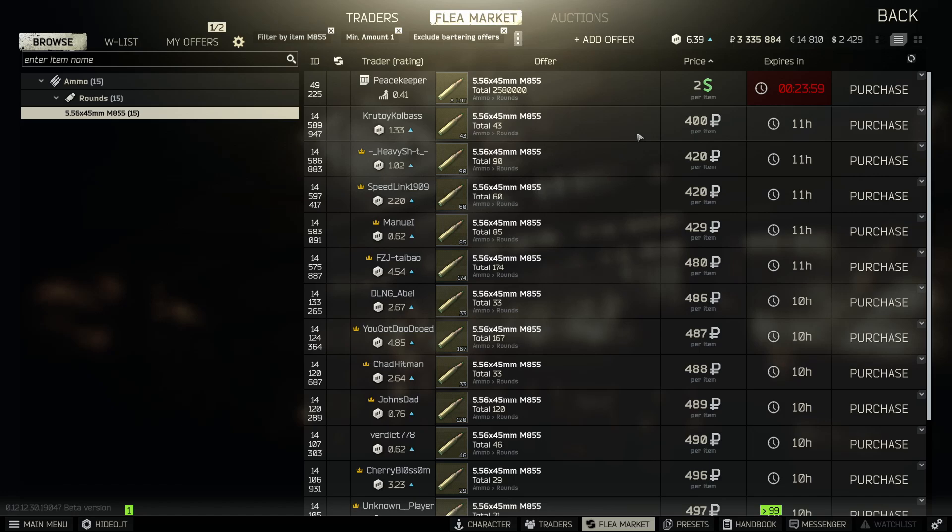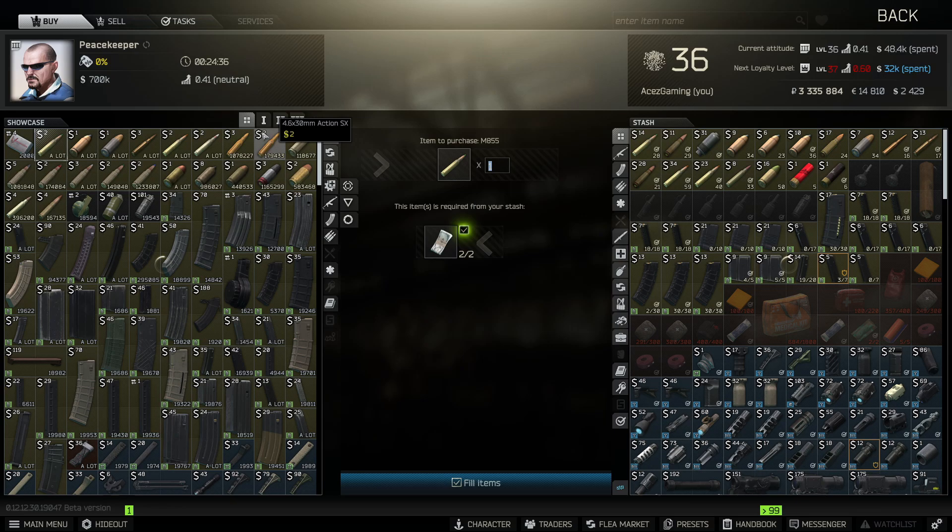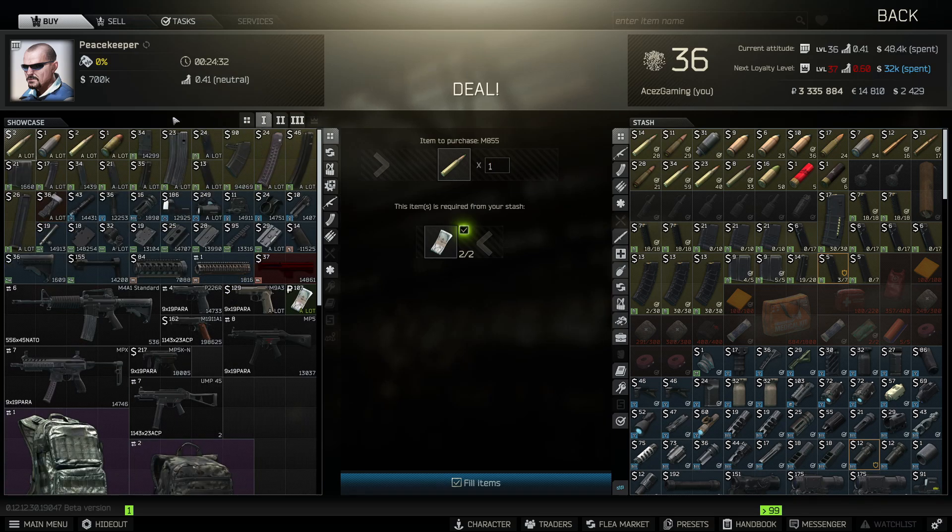Someone will comment 'not everybody has Peacekeeper leveled up yet,' but here's the counter argument: Peacekeeper at loyalty level ONE has M855. And Peacekeeper is not trader-locked behind a task like Jaeger, so you have absolutely no excuse. You can buy USD and purchase M855 at loyalty level one right away.